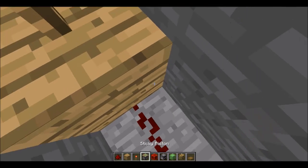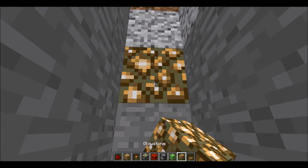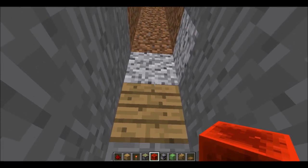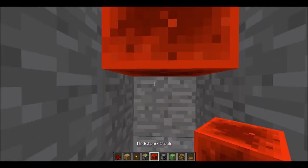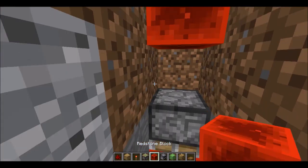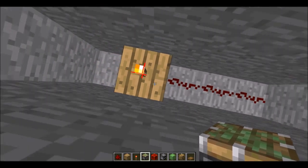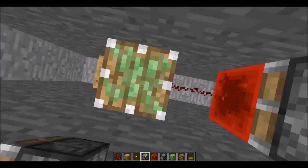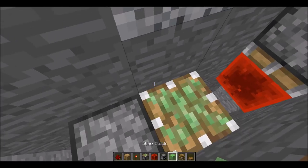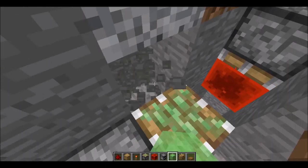Redstone torch - count four blocks and put a sticky piston for the redstone block. On top of that put another sticky piston and put a redstone block. Now jump, jump, jump - put a sticky piston right over here. Put the furnace here, put the furnace here.